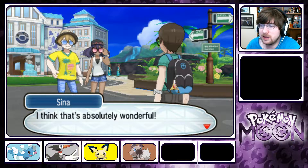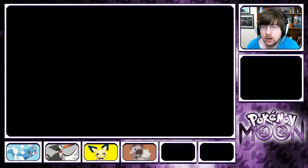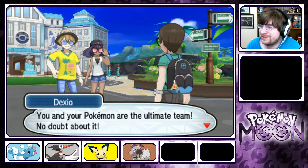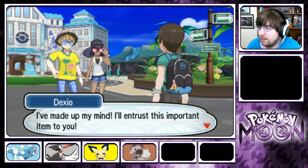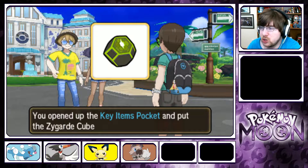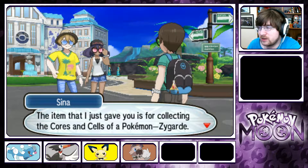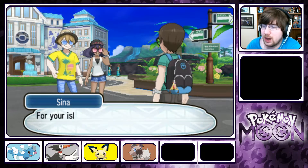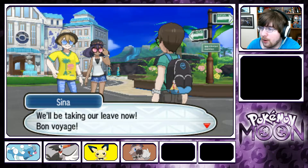I think it's absolutely wonderful. I feel like I've had a glimpse of the island challenge. Let me heal your Pokemon as thanks. You are wonderful — I don't have to go to the Pokemon Center now. You obtained the Zygarde Cube! The item I just gave you is for collecting the cores and cells of a Pokemon called Zygarde. I'll tell you the details another time, so please keep it safe. For your island challenge, it might not be a bad idea to go to Route 4 to train. Bon voyage!